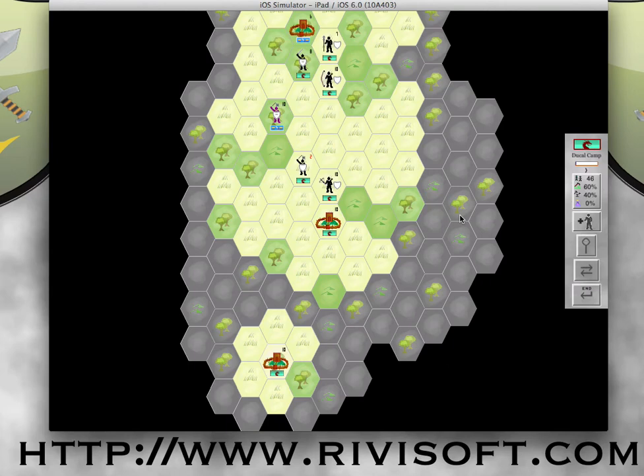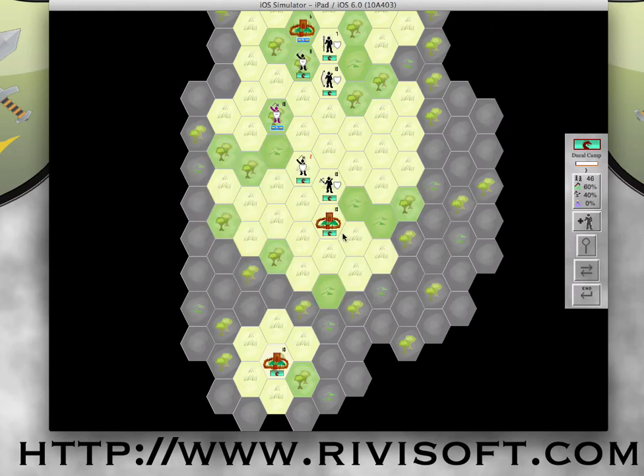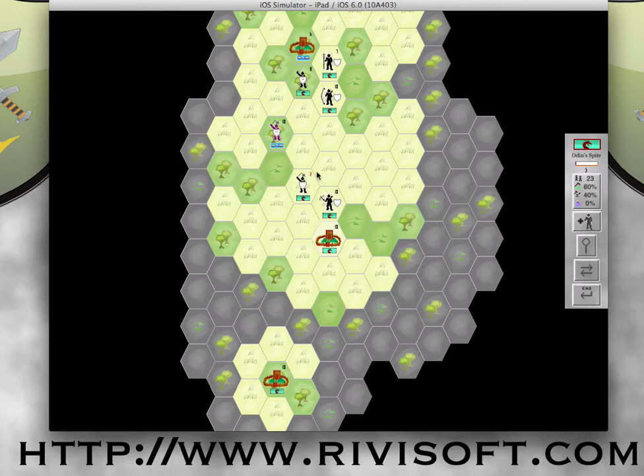Well, he didn't exactly hold him off, although he didn't get killed. He did get crushed, got forced off the mountain, and didn't do any damage. My economy is looking very bad right now — my gold is minus 15 a turn, my material is minus 15. I really need to get some more material. It's not going to help my gold situation, which means I'm not going to have a lot more troops coming in.